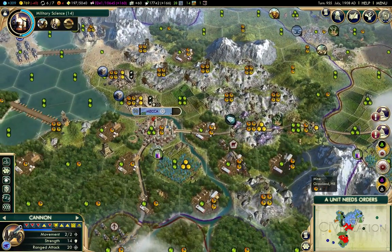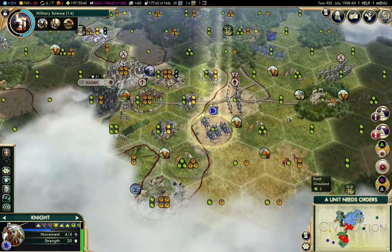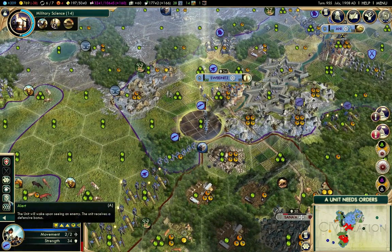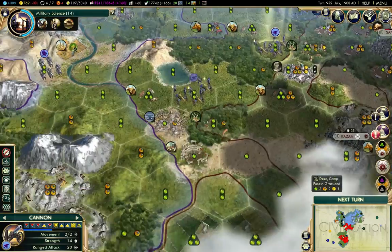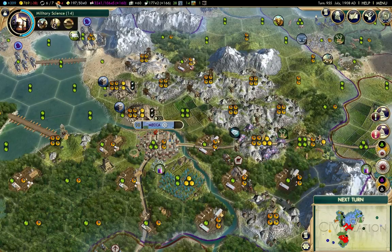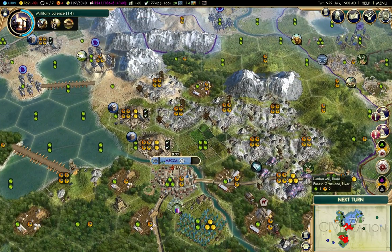I'm going to bring all of these guys over to Mecca territory here. Well, maybe not all of them — I'm going to leave some of these guys over here. I'm going to need some workers over here to do some renovations of these improvements.